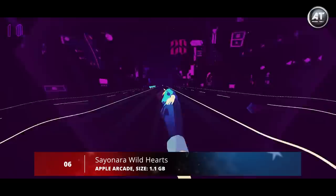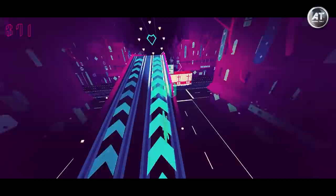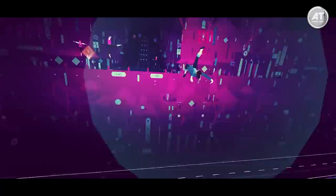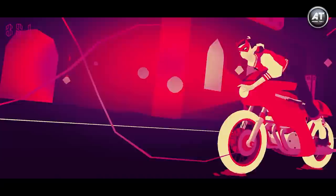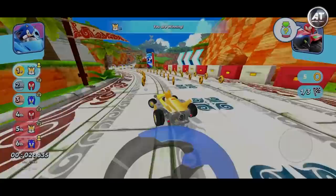Moving on to number six, we have Sayonara Wild Hearts. Sayonara Wild Hearts tells the story of a young woman who experiences devastating heartbreak and, in the wake of that, discovers a much larger framework to the universe that she must navigate to restore its balance. You control her as she runs, flies, or drives through a series of levels, each set to a different song that matches the mood of a particular encounter. You're on rails the entire time, reacting to the world as it zooms past, avoiding obstacles, aiming for collectible hearts, and pressing a button in time to jump to a new platform or attack an enemy.